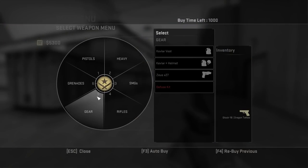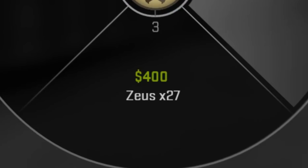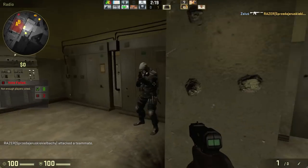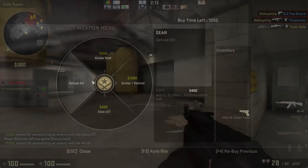And finally, gear. Armour is a great idea to get as soon as possible, even if it means you have to get a cheaper weapon to afford it. You'll find the Zeus here as well - it's like a slightly longer ranged one-hit kill knife that can only be fired once. It's not often seen in serious games, but is great for embarrassing and enraging your foes.